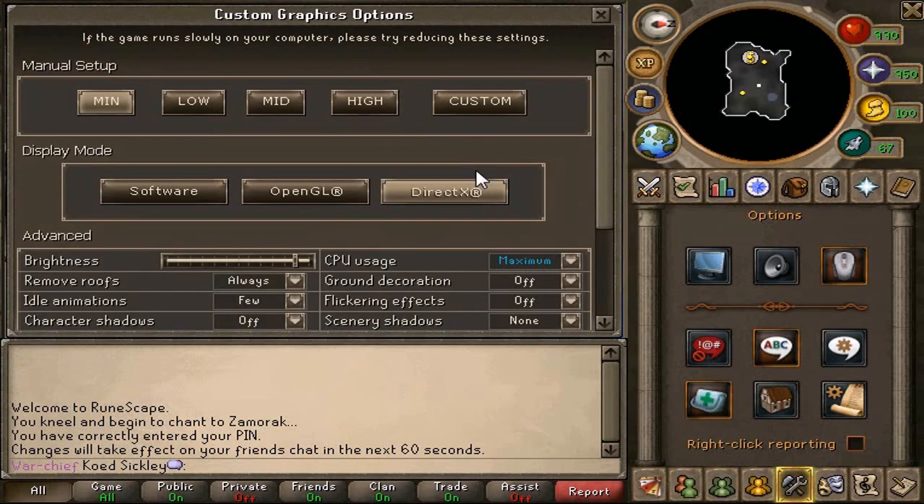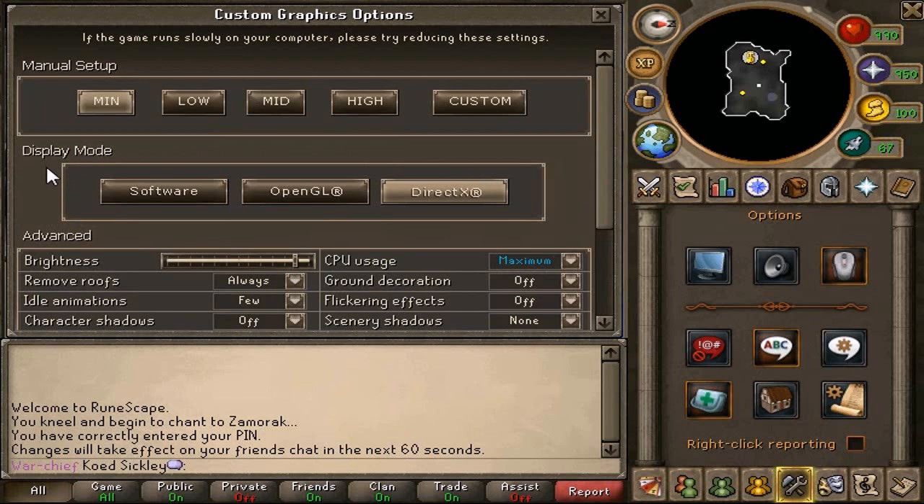When you get here, you want to go to custom. Normally, in display mode, the thing that may be wrong is you may see that you're in safe mode, which means that your computer might be a little bit older, or your computer wants you to play on safe mode because your graphics card hasn't been updated.